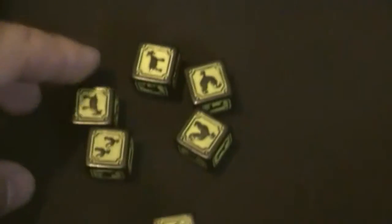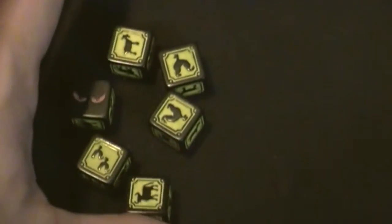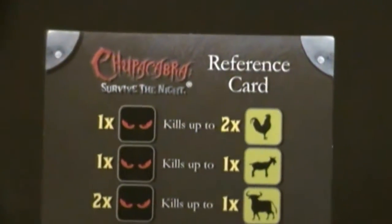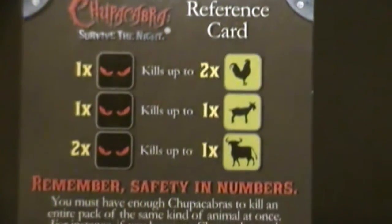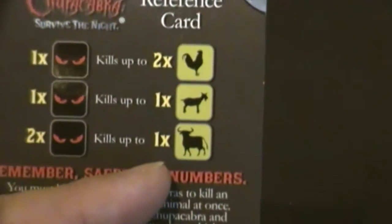On that roll I couldn't even attack because I don't have any eyes. You must roll at least one eye in order to attack and take anybody else's animals. The reference sheet shows: one Chupacabra eye can kill up to two chickens, one eye can kill up to one goat, and you need two Chupacabra eyes to kill one ox.